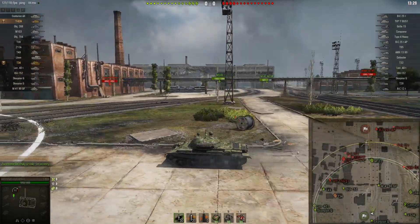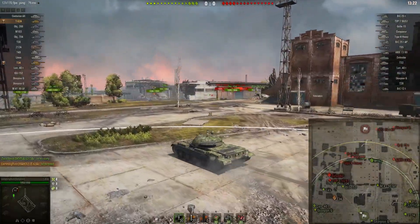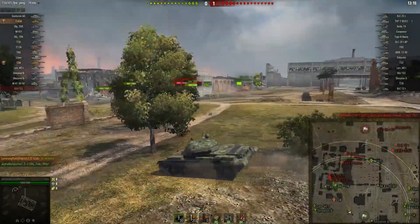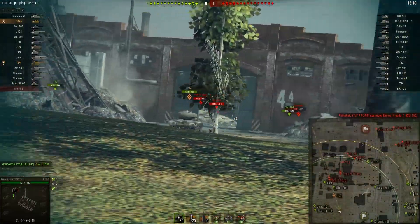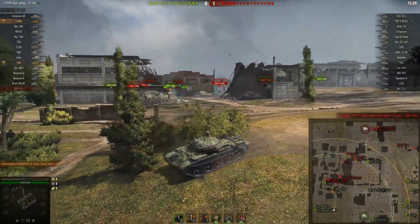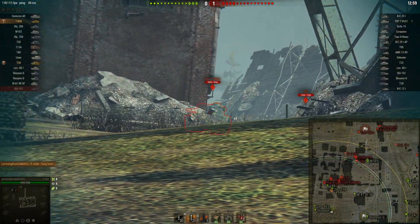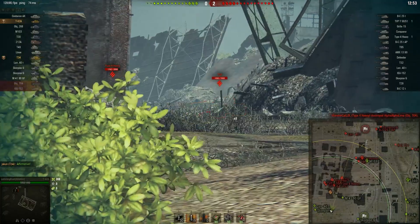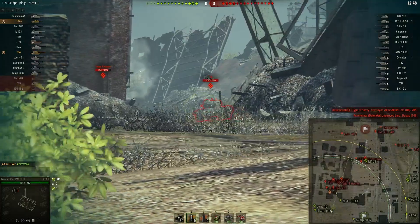My advice typically on basically every map is to play the side you think you can win. I don't think we can win the city but I'm going there anyway. I don't really consider this game close because of the amount of map we've given up. We have an M103 who's Yolo'd the mid which accomplishes nothing, and based on our team and what they have in the city I don't expect to win the city. The only reason I've come to this side is because I want to help out the T-34 who I invited to a platoon.